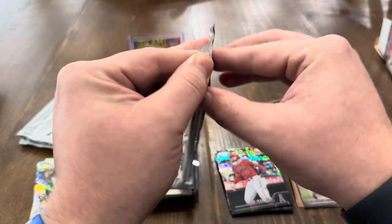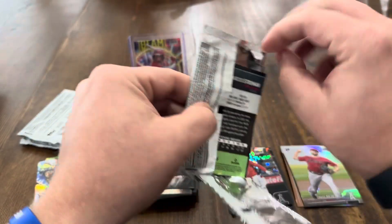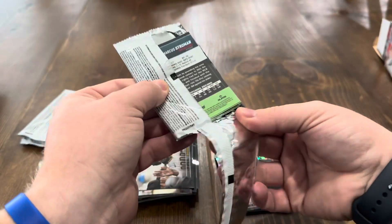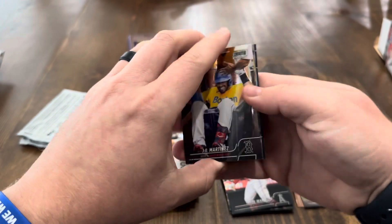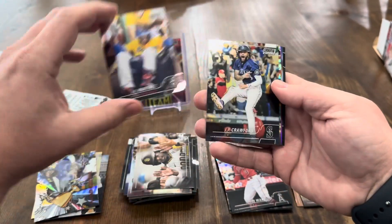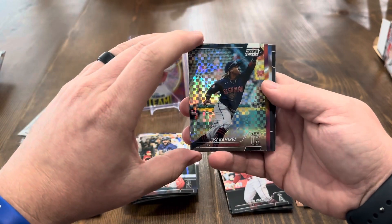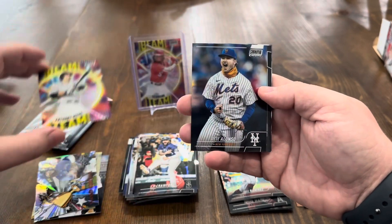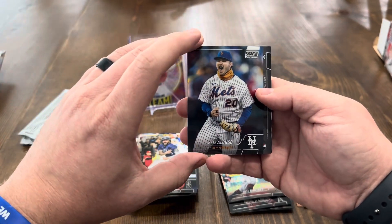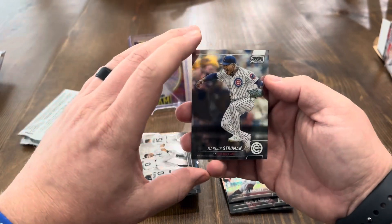Pack number two. Marcus Stroman on the back — not very good at concealing that back card, but there's not normally a hit on that last card. Nothing thick in this one. J.D. Martinez, J.P. Crawford, Jose Ramirez on the X-Fractor, Rizzo on the Beam Team, Pete Alonso on the base, Gavin Sheets, and Marcus Stroman.